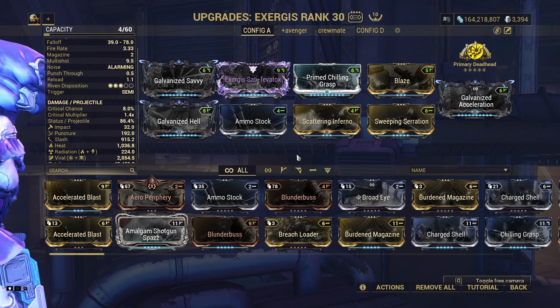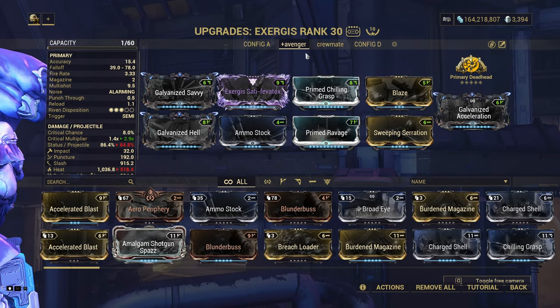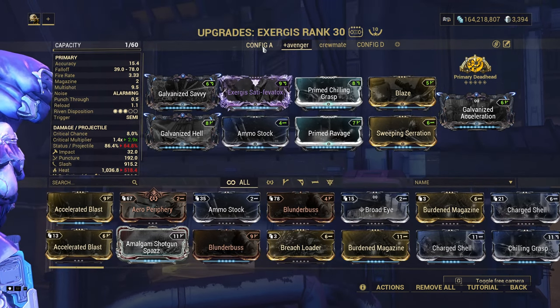Aside from that extra magazine capacity, things that stayed throughout all iterations are viral and heat damage, slash — making use of the weapon's very high status chance — and a bit of reload. So that's the core of the build. Initially it was Chilling Reload for cold, but since the prime mod was introduced I just have to use it because big boy damage.